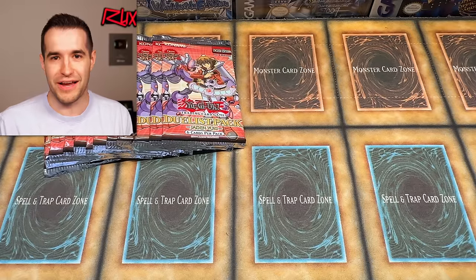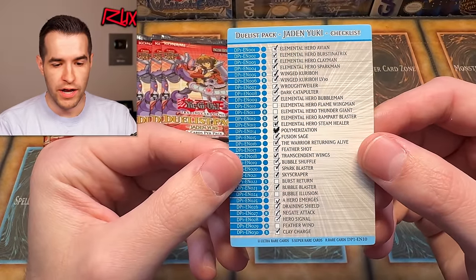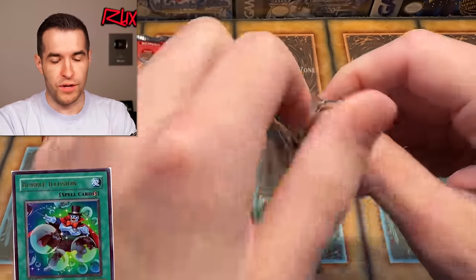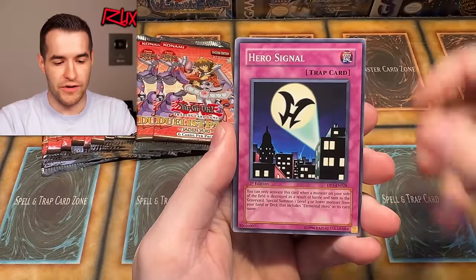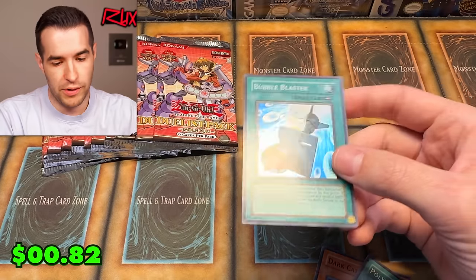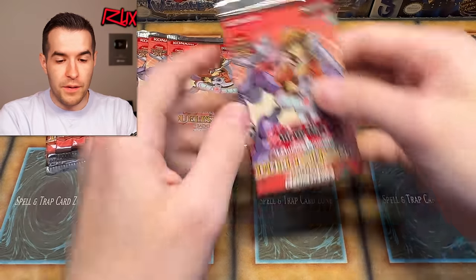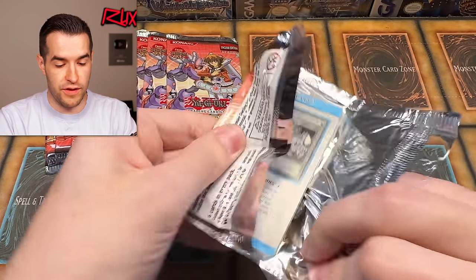Updated checklist — we now need a super, a rare, a super, an ultra and a rare. We don't need any more commons, we've gotten everything on commons. We need that Bubble Illusion — that's going to be one of the hardest ones because it's the ultra rare. We already have one ultra, Steam Healer, probably the better one honestly. Strategy card, Hero Signal, Rottweiler, Bubble Blaster — a repeat on the super, not going to help us complete the set, but Bubble Blaster is a really cool one. These foils are really good. There's a rare in every pack.